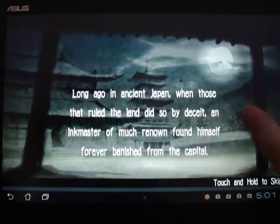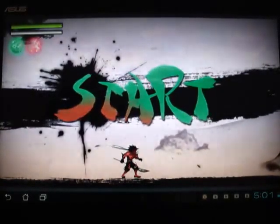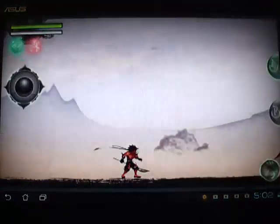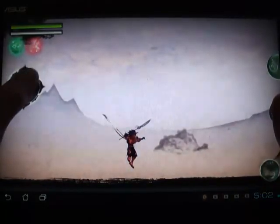We've got a story here — let's skip this for now. It's nice that games have stories. So now we're in the game, starting with the tutorial. You can see the graphics right now — it has a sort of ink theme to it, kind of an ink art style, artwork kind of graphic.